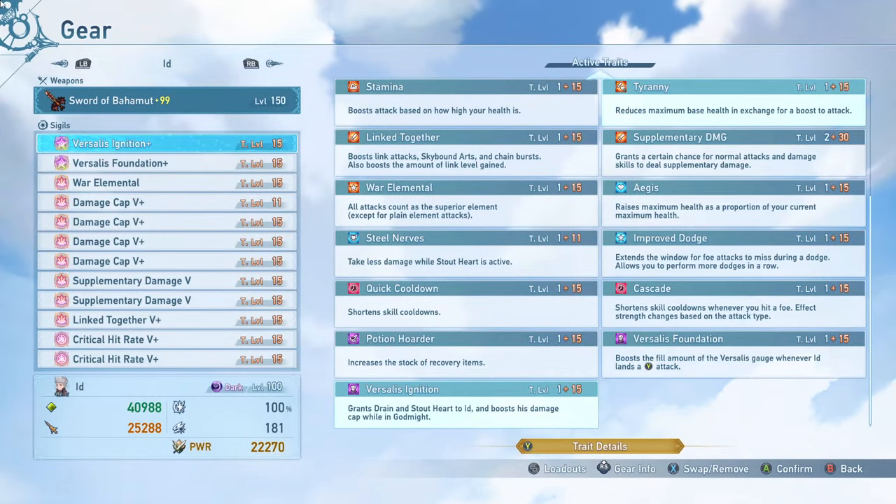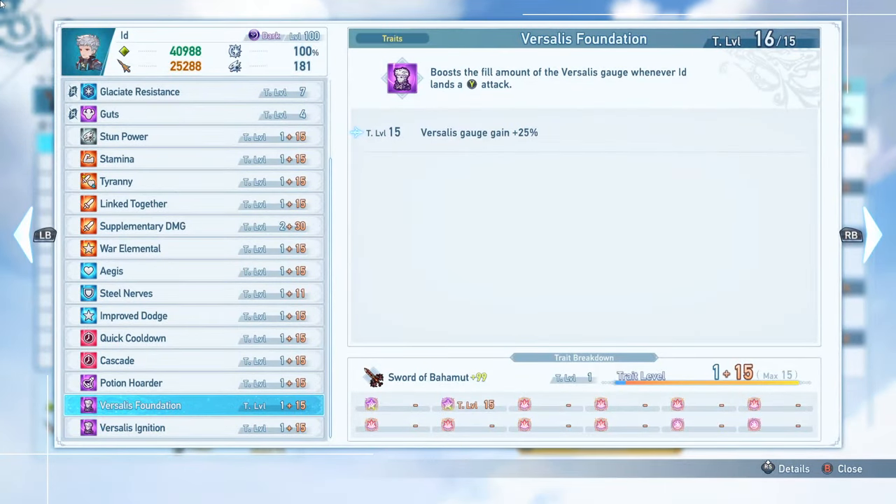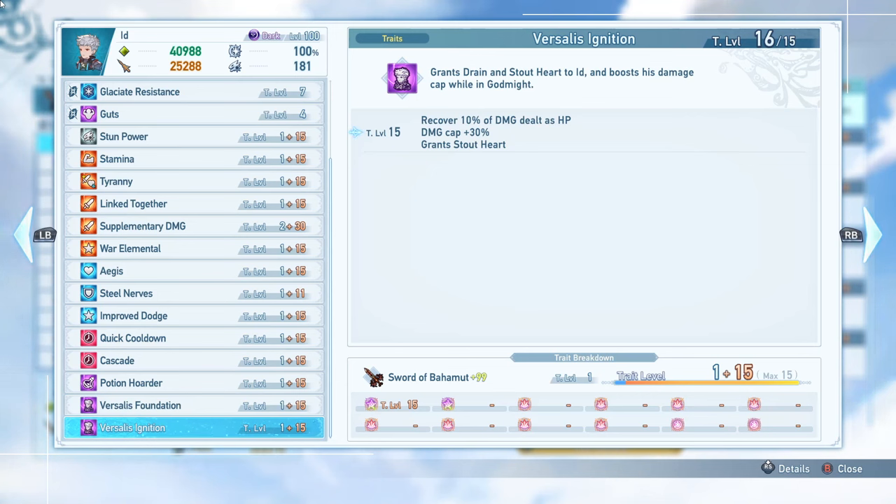As far as Id's unique sigils, we have Versilus Ignition and Versilus Foundation. These are both very good sigils you should absolutely be running in every situation. Versilus Foundation will boost the Versilus gauge gain by 25%, meaning you can transform into Dragon Form sooner, get into Godmite sooner, use your Godmite finisher sooner, and repeat the combo even faster afterwards. Versilus Ignition grants drain Stout Heart when you're in Godmite and also boosts your damage cap, making your Godmite even more powerful — you can't be interrupted while in Godmite unless you die, and you can even recover some health as you deal damage. So absolutely run both of these.